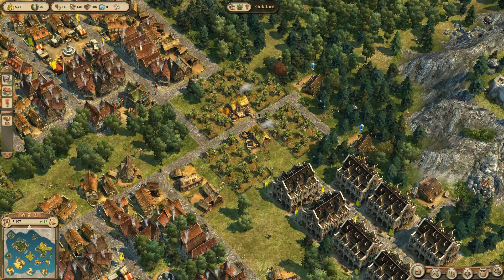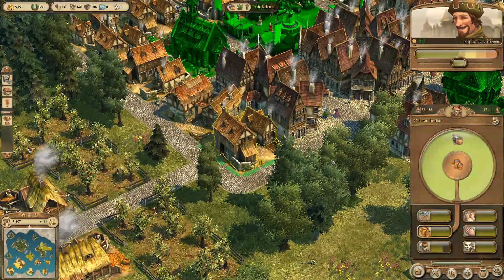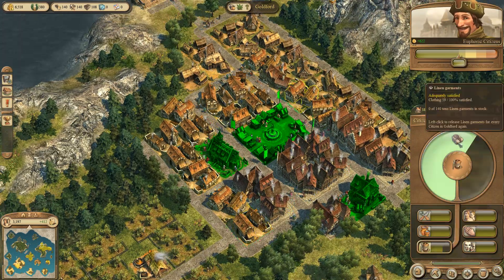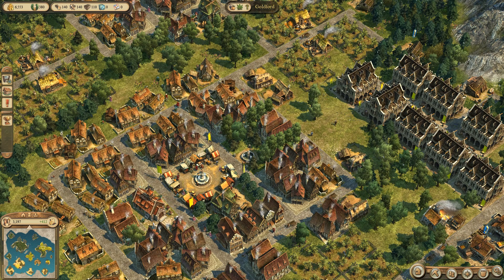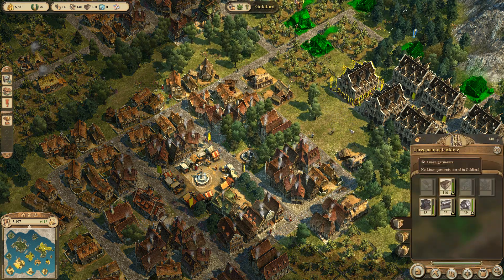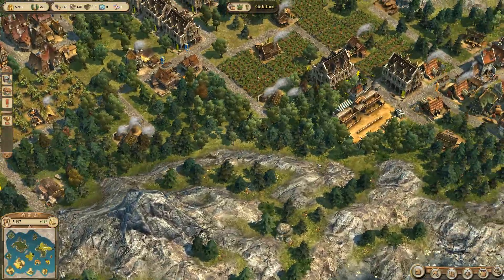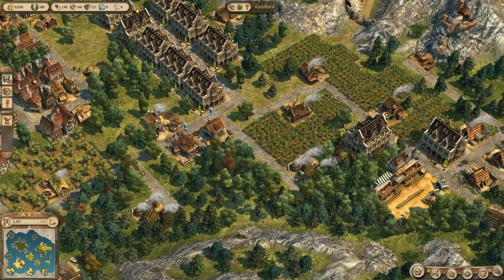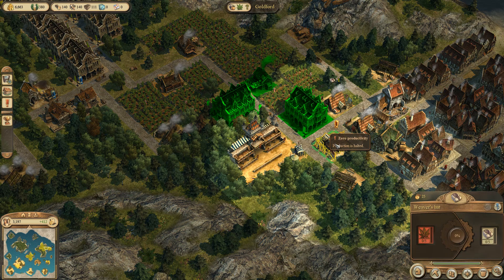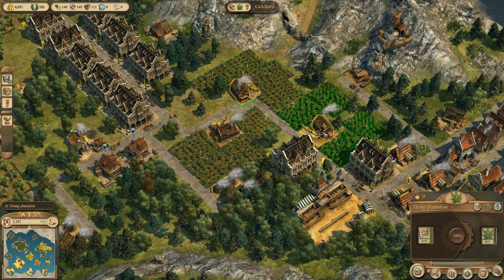Lumberjacks — yep, lots of logs as well. So where are we with these houses up here? They seem to have most of what they need. I need some more linen garments actually. Do I not have many linen garments? I have none. Let me find who I was making linen garments. It makes hemp and that's coming down to here. I'm not making enough hemp by the looks of it.